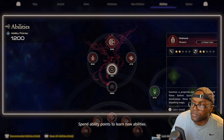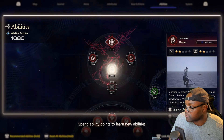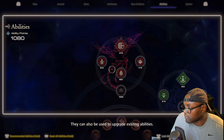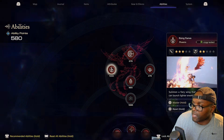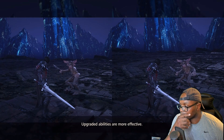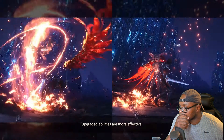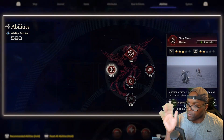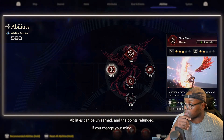Okay, so ability points — you imagine getting them by winning battles. So when you level up a move, that did one hit, but when you level it up you get more hits, more abilities, more capabilities going into other combos.